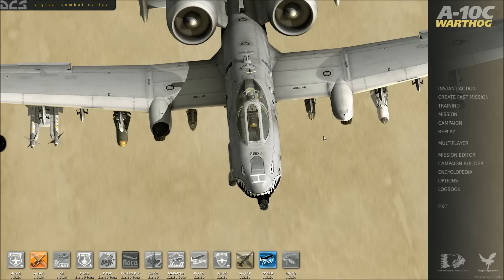Hey guys, it's me, Zombly, and I'm in DCS A-10C Warthog. DCS basically stands for Digital Combat Simulator. It's free on Steam — it's called DCS World — and it comes with the SU-25T Frogfoot and the TF-51D.